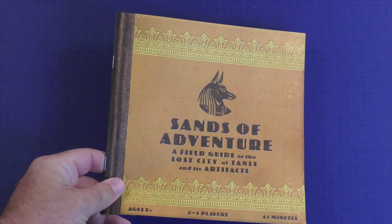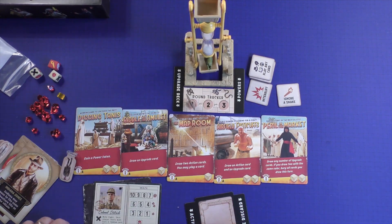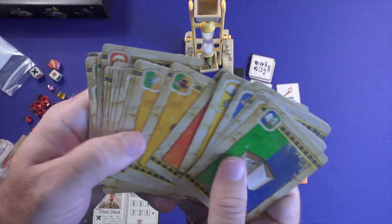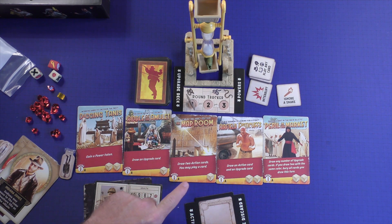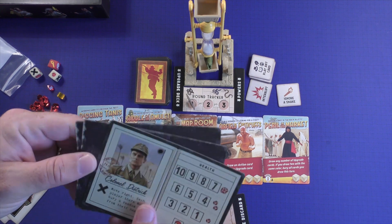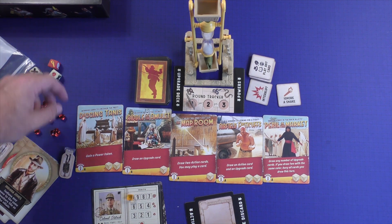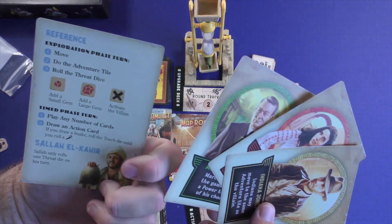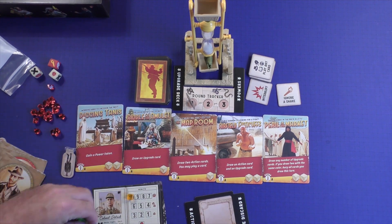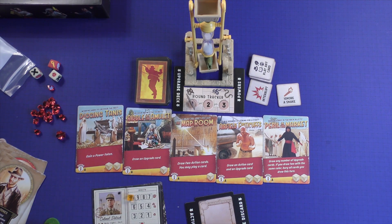To set up the game, you're going to have the timer here and your power tokens there. You're going to have your upgrade deck — all the ones with the little stripe on them — shuffled and placed in their spot. You'll have your tiles laid out with round one on them, and you can use the A side or the B side. You'll have three villains labeled round one, two, or three. Start with your first villain and put your damage marker on him. Then choose a character — each character has a different power — and you're ready to start.